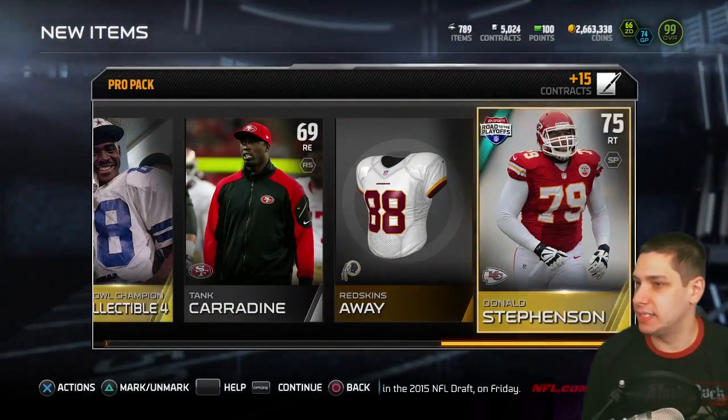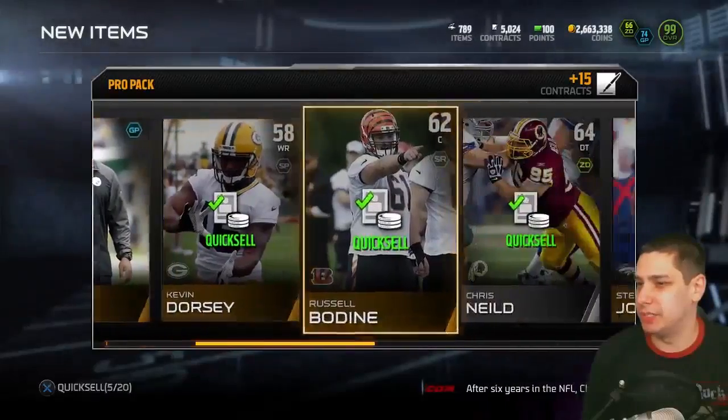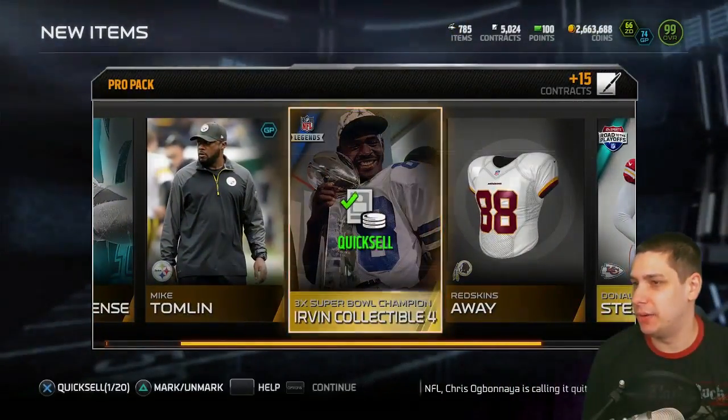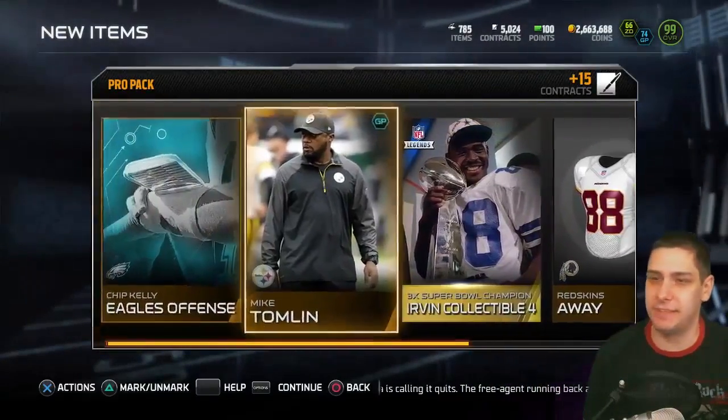Then we get Donald Stevenson, so that's a little bit disappointing. I'll keep the urban collectible just because I don't think it goes for anything — my guess is it's going for like a thousand coins, and it quick sells for 50. So I'll look it up and see if it's worth anything.